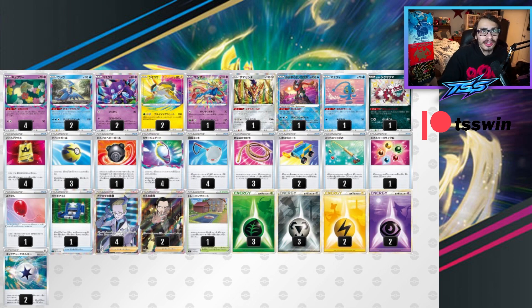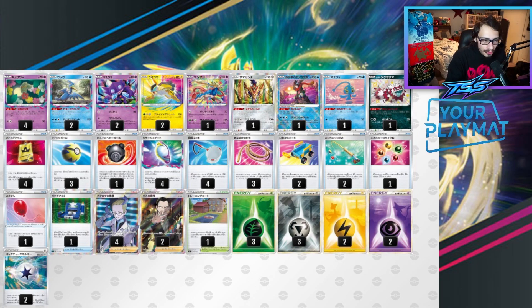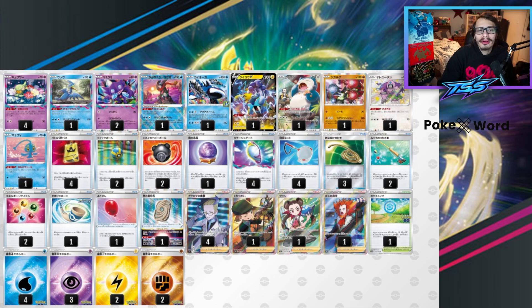If you wanted to play a one-prize build, you can focus your list solely on Zamazenta alongside Amazing Rares like Zacian, Raikou, or even Rayquaza or Kyogre — all of which need Metal Energy. Playing nothing but one-prizers I think would honestly be pretty good. This could be a new way to play the Rayquaza deck going forward, as it lets you be more splashable with your attacks, and you can play Zamazenta over Snorlax, which helps quite a bit against Stoutland. The Kyogre build of Lost Box is still really good — in my opinion, it's still a worthwhile deck to play.